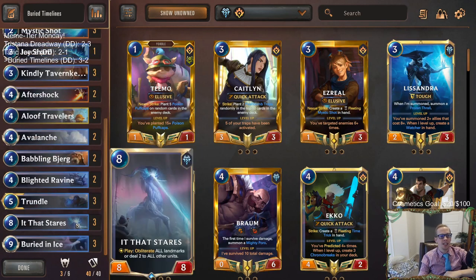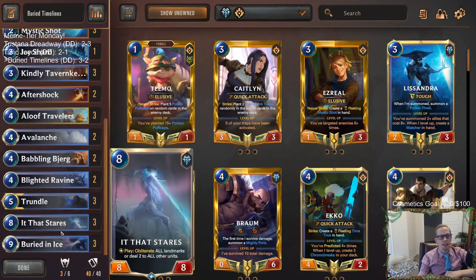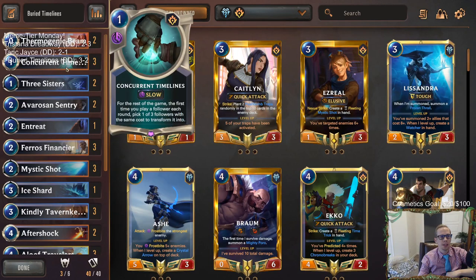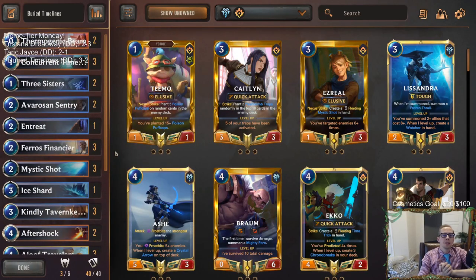That's what our deck does - that's the Buried Timelines. You hold on with removal and blockers, continue on, and then in the late game Buried in Ice plus It That Stares. We were very consistent on those two especially It That Stares, because you have the Babbling Bjergs that draw them - we always have that. Then whether or not we have Buried in Ice, the Financier created it for us once. Timelines makes round eight so powerful: drop an Ice Pillar, get your eight mana back, then drop It That Stares or Buried in Ice. That's Buried Timelines - if you're watching on YouTube hit that like button and leave those comments. Thanks for watching and we'll see you for the next video!